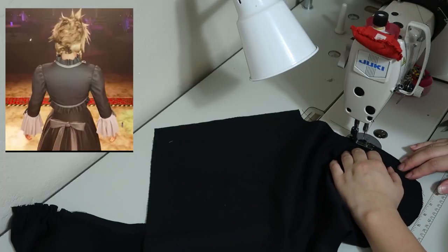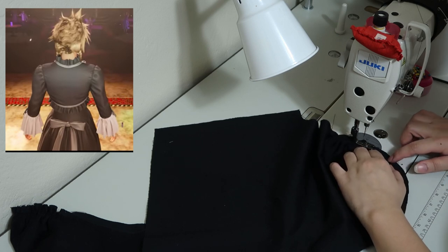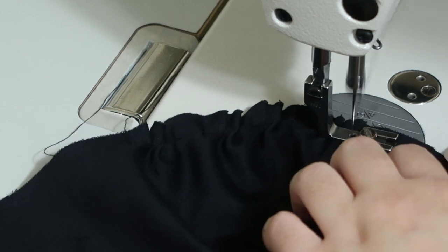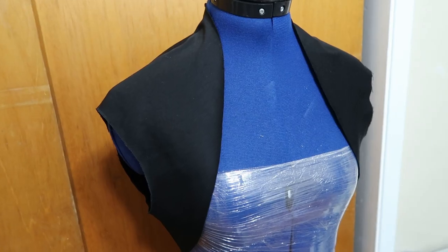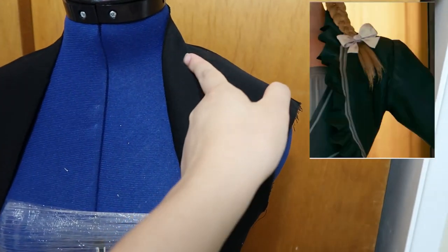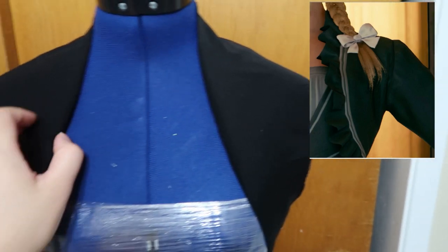After that, I started sewing the pieces together. I'm using my shearing foot here to help me lightly gather the cap of the sleeves for the bolero. I just finished the bolero and before I put on the sleeve, I'm going to put on the grey bias trim around it to make it easier before inserting the sleeves on and the lining.